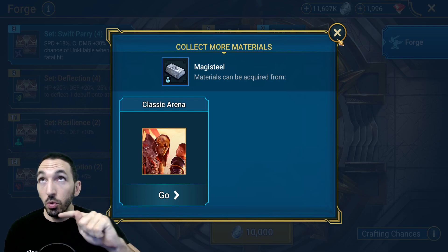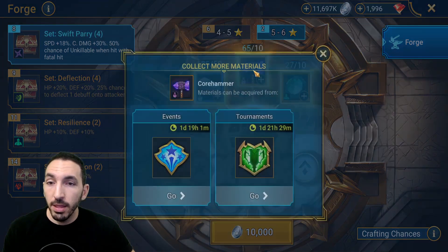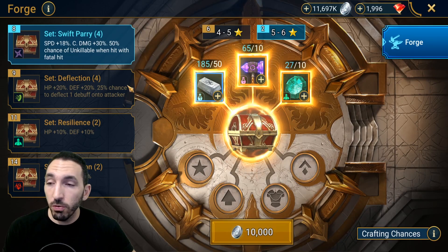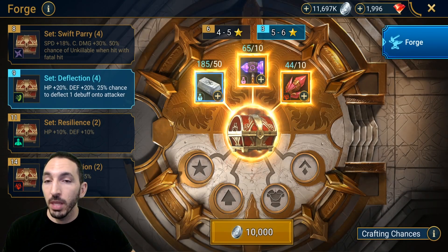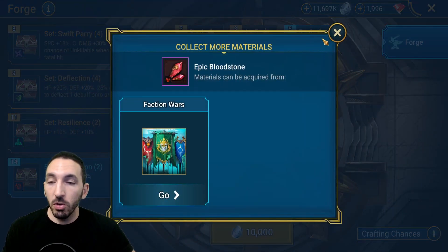At gold four, which is the arena tier I'm currently at, you get two to four magi steel. In platinum you get three to five. You can also get the core hammer from events and tournaments, and you get the legendary soul stone only from fraction wars. Also from fraction wars you get the legendary crafting material called legendary bloodstone.